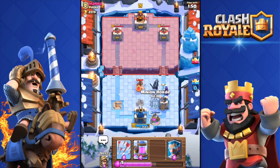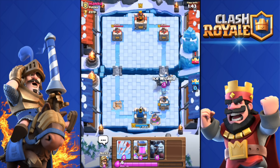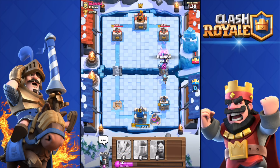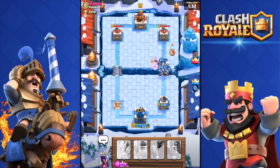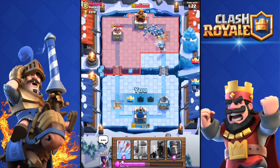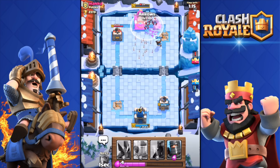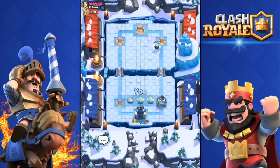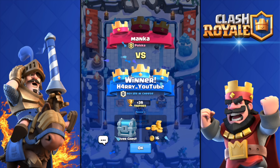He dropped a Hog — I don't see a reason for that, but fine. I have a good push going, so I'll drop the Minion Horde as well. He did drop an Ice Spirit and froze my big push, but the push is massive regardless. That's what you want to do with this deck — make him think he's going to win, waste all his elixir, and then three-crown him. Boom — super fast three crown! At the beginning you probably thought I was going to lose, but I managed to three-crown Manka.